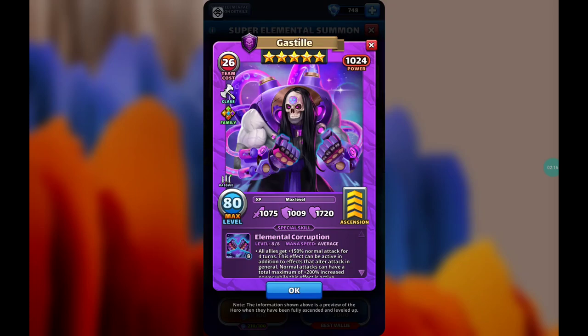His special skill is called Elemental Corruption — an extremely sick name. It runs at average speed, making Gas Style compatible for both attack and defensive formations. At average speed, all allies get plus 150 normal attack for four turns, and that effect can stack with ultra attack effects to a total maximum of plus 200 increased power. Additionally, all damage all enemies receive is increased by a whopping 55% for four turns.